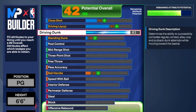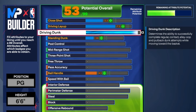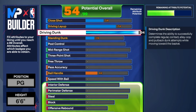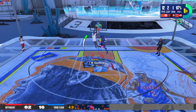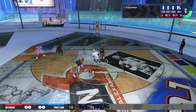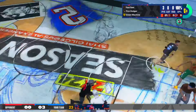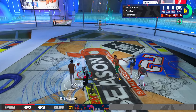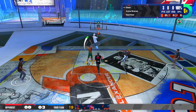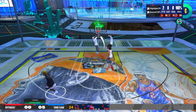To use this dunk package you need driving dunk at 94, and as you can see in these few clips, it's very easy to use the precise dunk meter because the green window is huge. I made this point guard with a lot of defense as well.